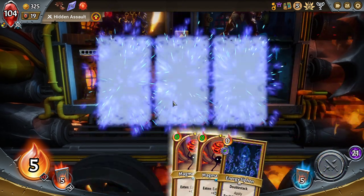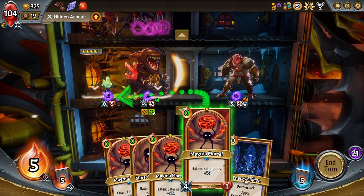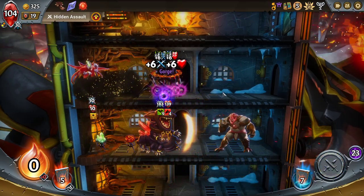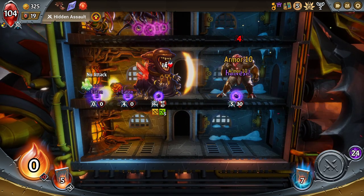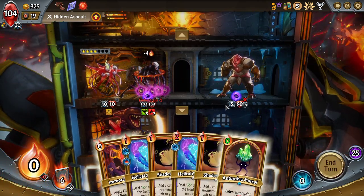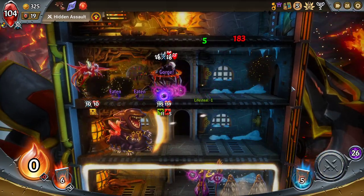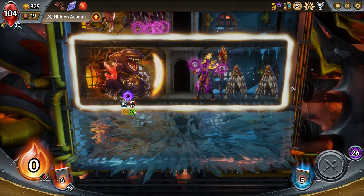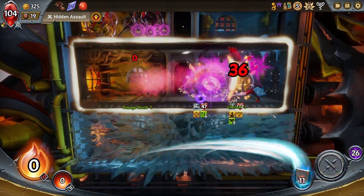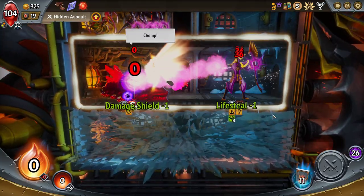Gonna have to cannibalize you if I want more, and I do. Cannibalize you as well. We'll go for the weenie units there and then the lifesteal on the top floor. I think the second floor was maybe not essential but useful — I could swing a useful. I wouldn't be surprised to kill on this floor. Good fight right there.